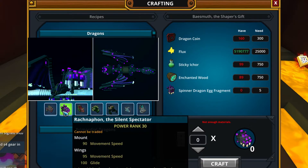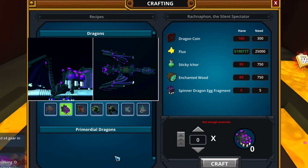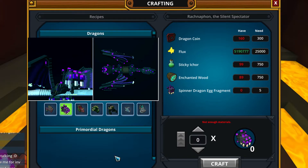The next dragon is Ragnapon, the Silent Spectator — a spiny dragon, in other words. You can get dragon egg fragments for this dragon as a rare, real drop from the spiders in the fire forest biome. I believe they'll be super rare, but still quite interesting — dragon egg fragments from mobs.